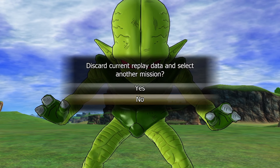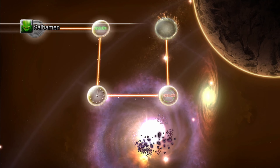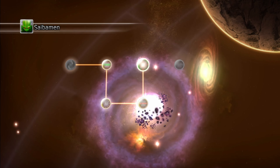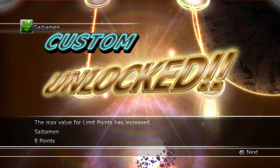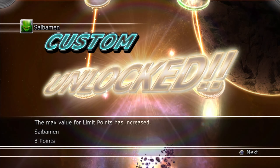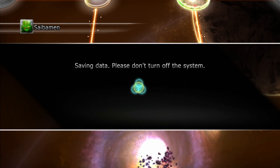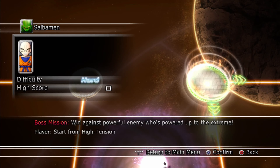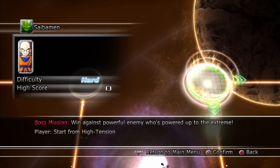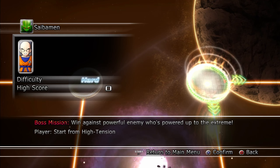We got eight more points for Saibaman, and we did get another unlocked hidden battle. Of course we still need to play the very last battle, which is going to be our boss battle against Krillin. I won against the enemy who was powered up to the extreme, so now let's get started with the boss battle.